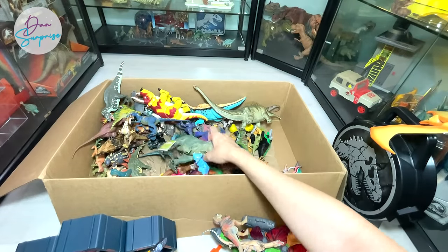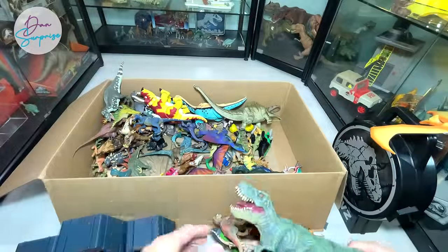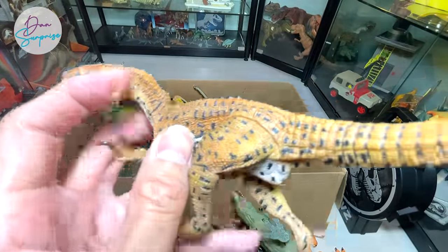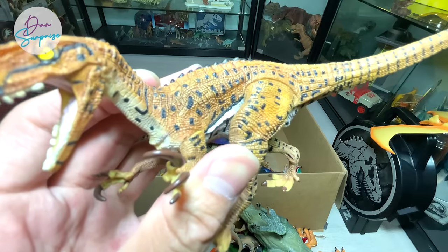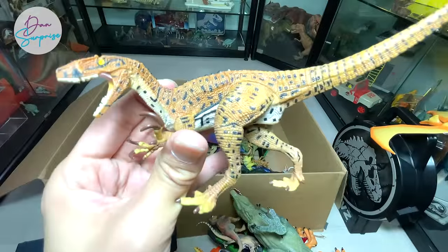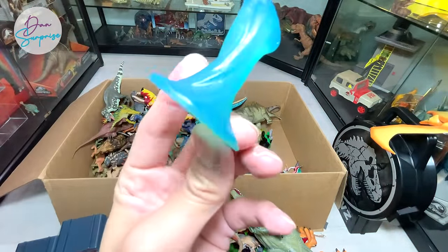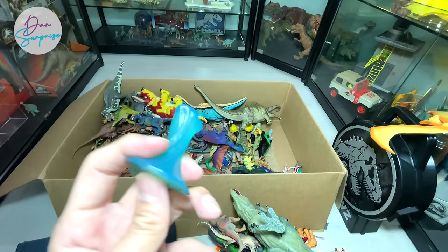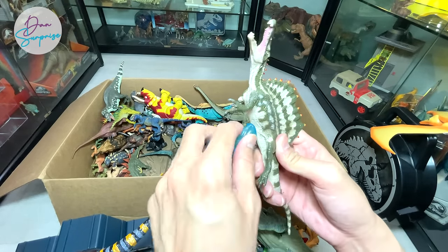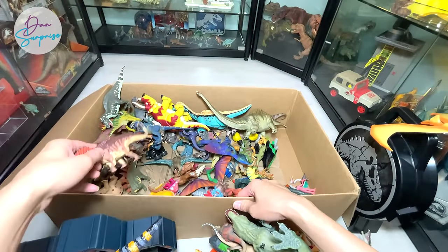We have a Dino Trucks Pteranodon with flappable wings. A T-Rex from Recur - it's a foam-made dinosaur so it's pretty safe. This is a dinosaur discovered in Australia known as Australovenator. This is actually a single figure from the Natural History Museum - really nice one to have. And this is actually the stand of the Spinosaurus - you can just insert it underneath the body and it becomes like a mini statuette.